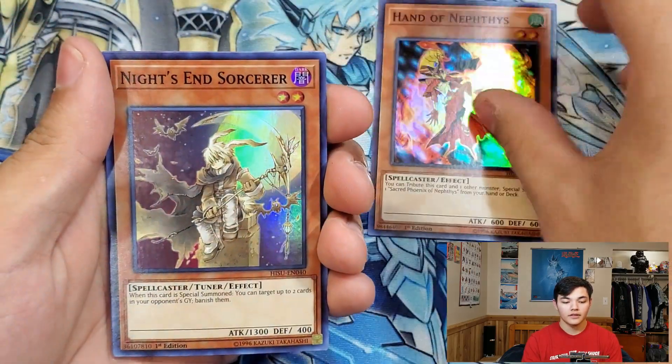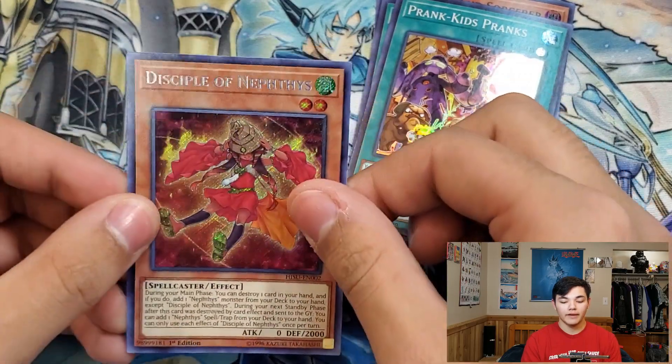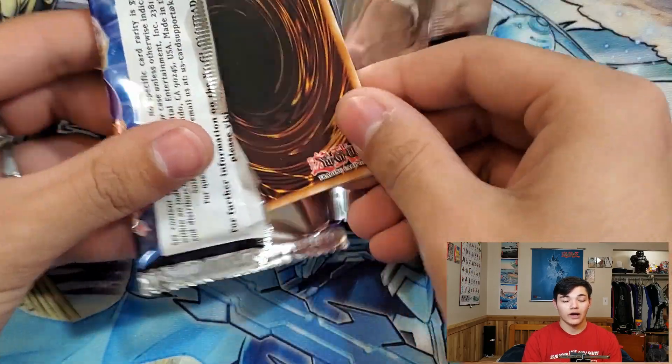Hand of Nephthys, Knight and Sorcerer, D-Synchro, Prankid's Prank, and Disciple of Nephthys. We have two packs left — hopefully we can get at least one copy of Rivalry of Warlords.